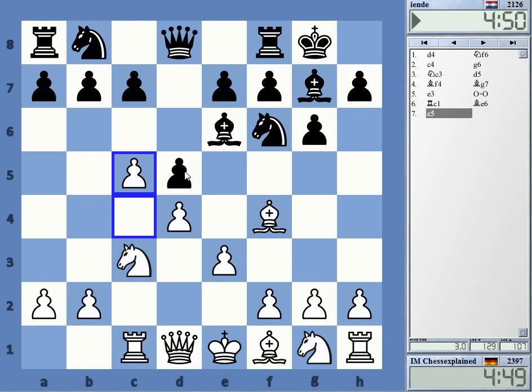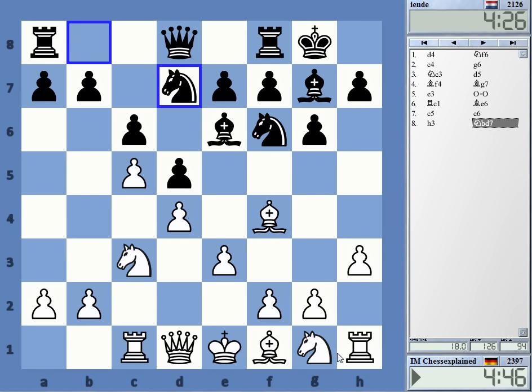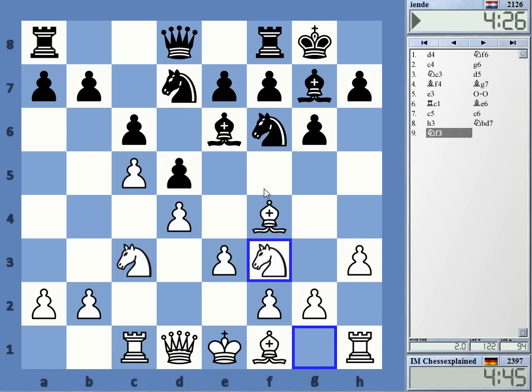Bishop to c6 - this has really become common knowledge on all levels that bishop c6 is a decent move in this particular position. Bishop c8 back, or Ra8, it's comparable. Black plays bishop c8, Ra8, then Nd7, and then e5 - okay, that's not black's plan here. Maybe he wants to go bishop to f5.